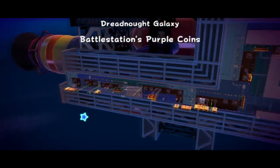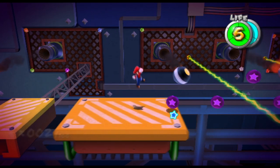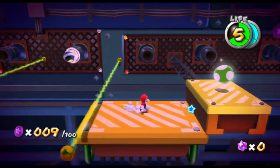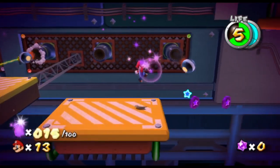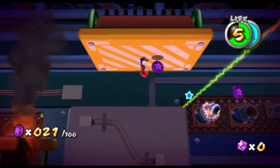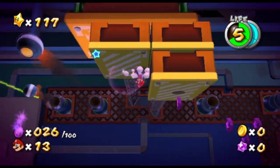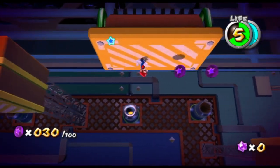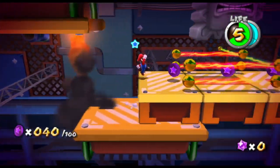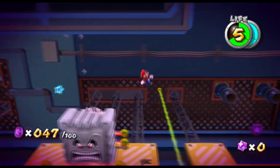There is a life extension that we're going to grab. Let's just do this - or take damage, that works too. As long as you stay on the pathway, you should be okay. As long as you stay in front of the coins, you'll be all right. We're doing good so far. This one right here, you need to jump down. Come on, don't cause me any trouble. I told you not to cause me any trouble.